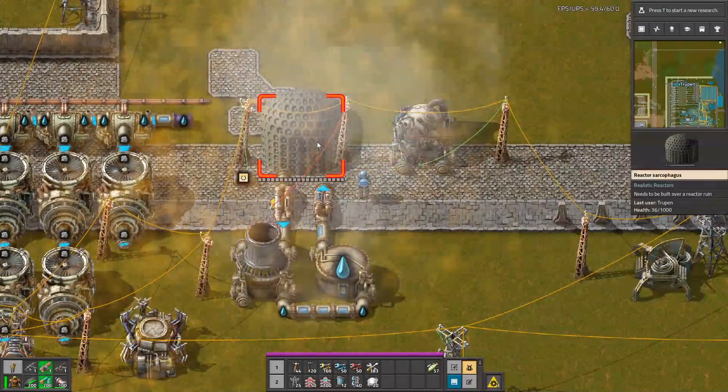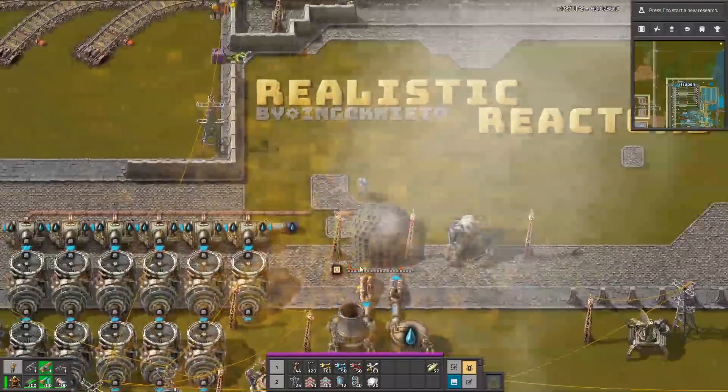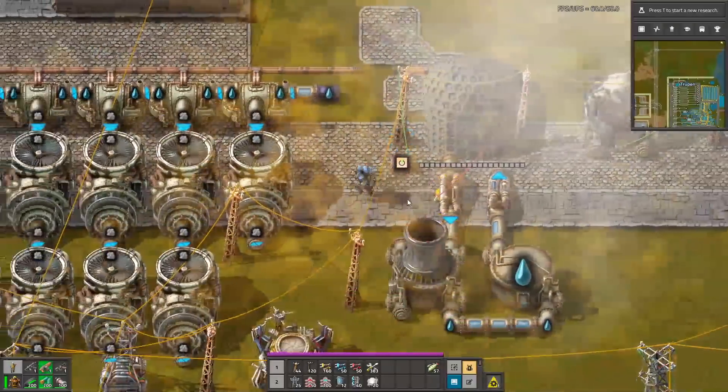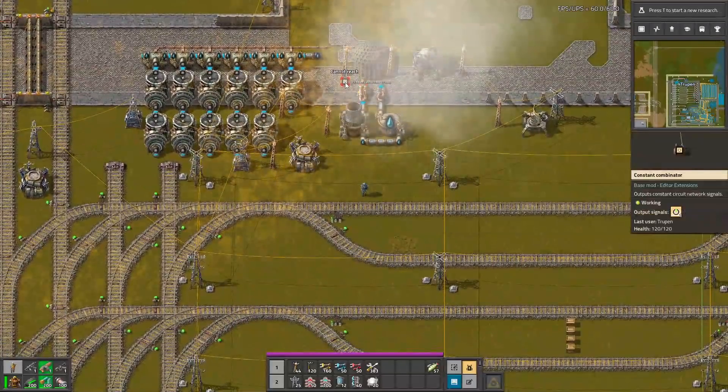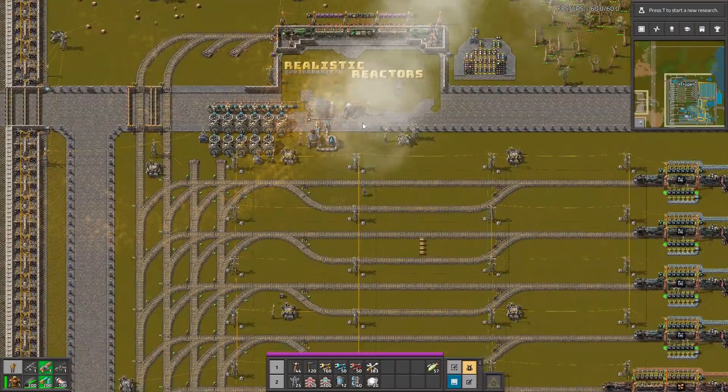So you have to be very careful with those reactors because they can explode. Always remember to make the cooling and remember to start it with this constant combinator. Good luck with this mod — thank you guys for watching and see you next time. Bye!